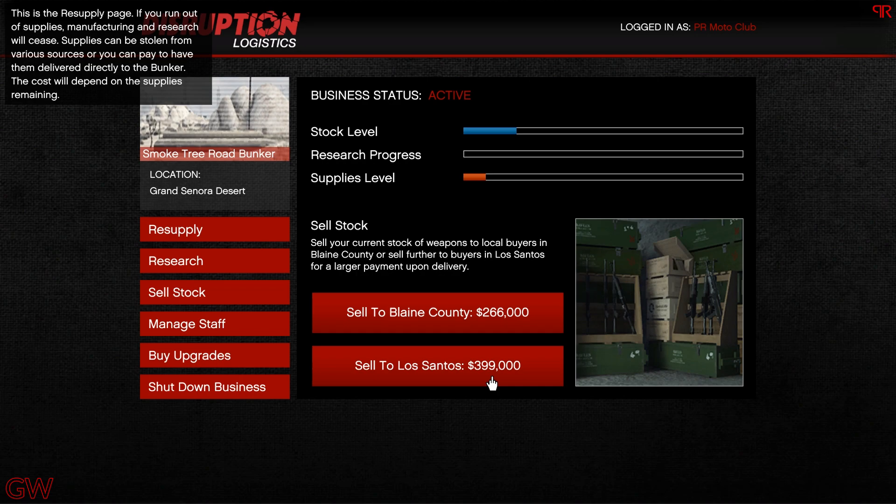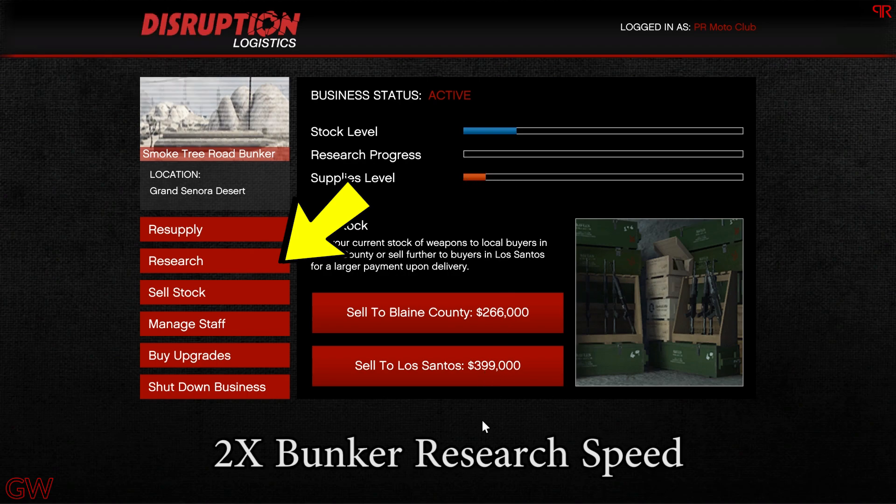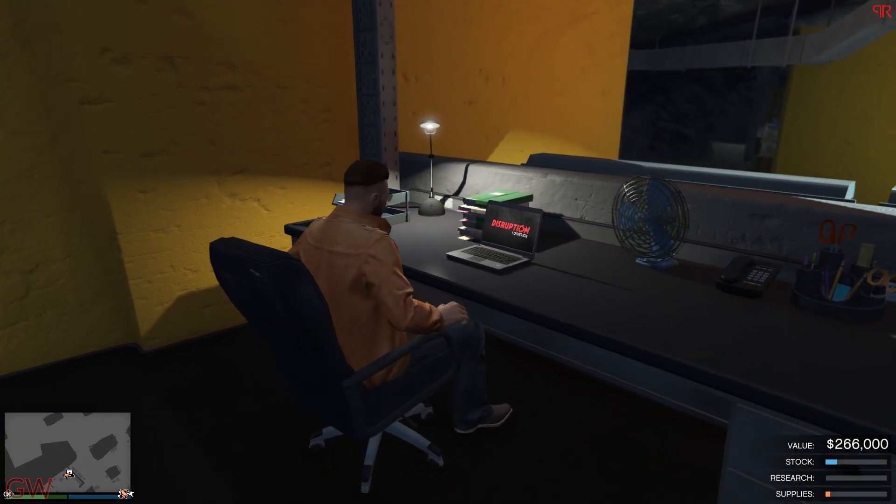We also have the bunker research speed on double time. So if you have some stuff locked behind research, this is the best time to get those unlocked. Do not skip this event week. As you can see, I have made over 225 million dollars just from this business alone — it is that profitable. It's worth the time, so definitely take advantage of this. Do not skip this business.